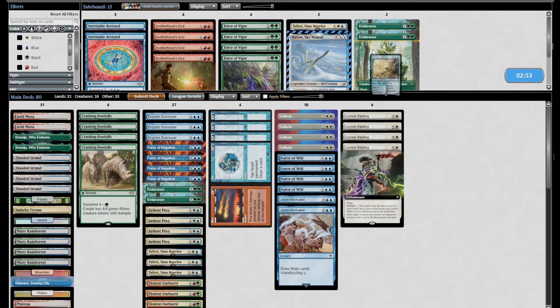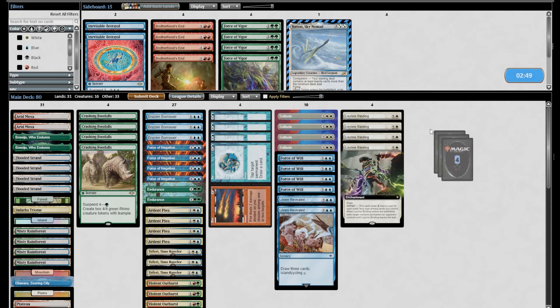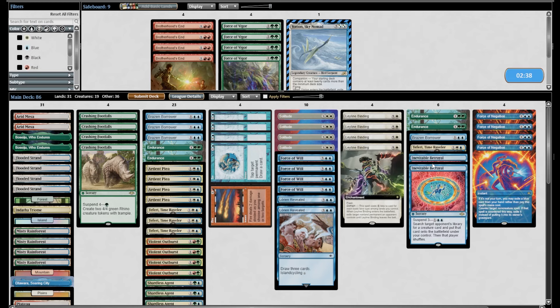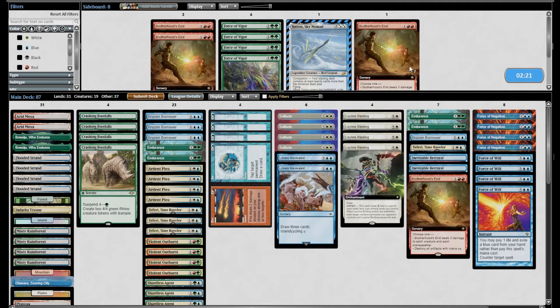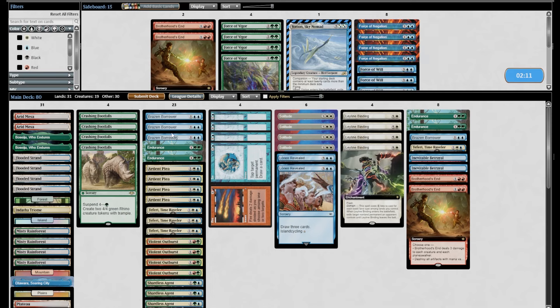Bug Scam sideboard: Endurance, Brazen Borrower to Brazen Borrower, I like all of these. Force of Negation is bad. Do I want to Inevitable Betrayal this opponent? I don't think I want to cut Crashing Footfalls, which means my Cascades will be random, but I think that's worth it. Force of Will is bad — I should just play to the board here. Brotherhood's End can mop up Voidwalkers, Reanimations, and Bowmasters. I think I'm going forceless and playing to the board.